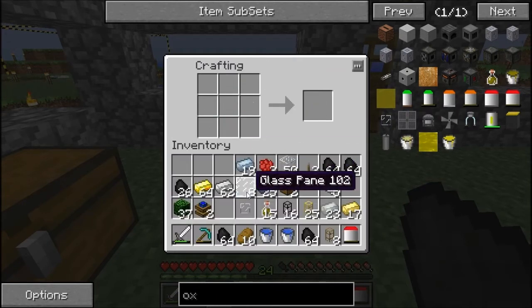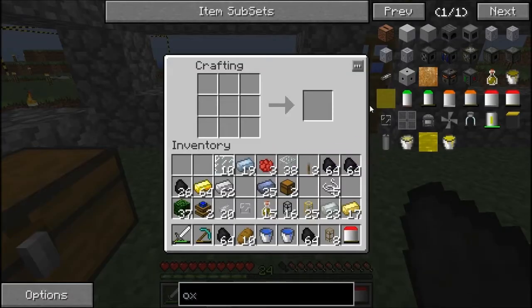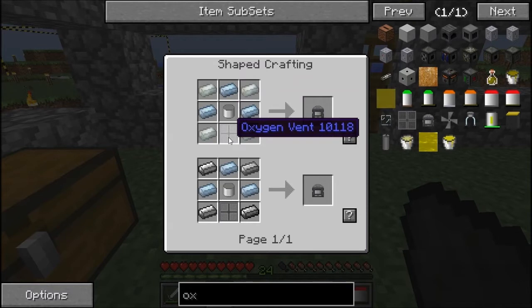How many oxygen pipes do we need? Quite a lot. We get 4 per craft — I think we'll need a lot more than 4, because we need them for connecting the oxygen compressors and stuff like that. Let me just make 20 — that'll do. And now we need the oxygen canister.